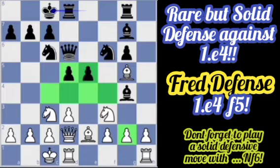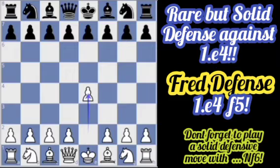To sum it up, it still leads to equality in this position. So after e4, f5, this is a rare defense for black, which is actually called the Fred Defense. That's all — I hope you enjoyed this video, and please don't forget to subscribe.